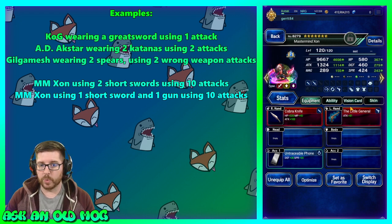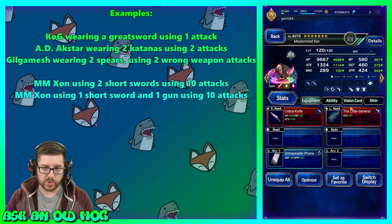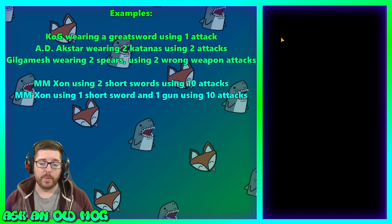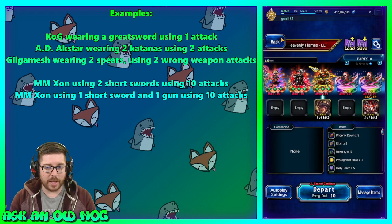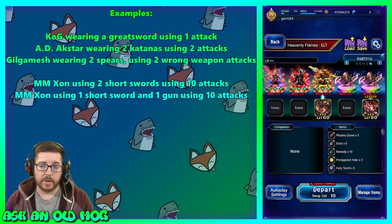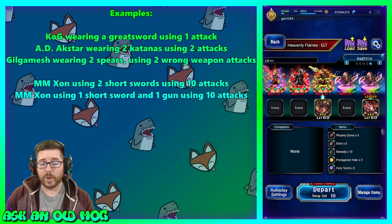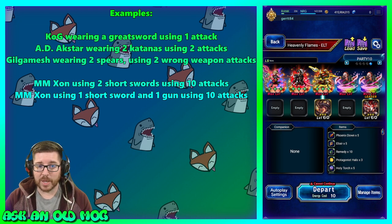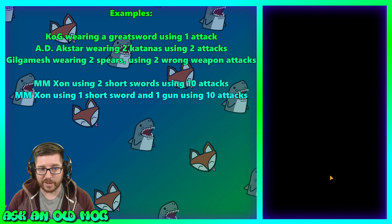We'll compare two versions of Zon: the first wearing two short swords, and the second wearing one short sword and one gun — both weapons Bahamut is weak to. Knights of Grandshelt will do one attack, Axe Star two attacks, Gilgamesh two attacks with the wrong weapon type, and each Zon will do ten attacks. Let's get into it.